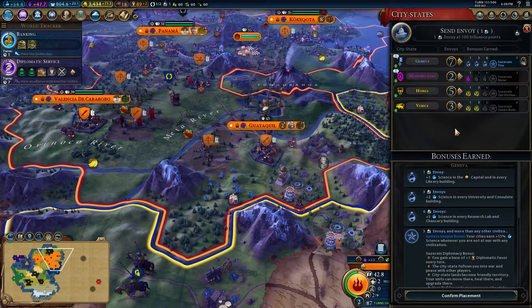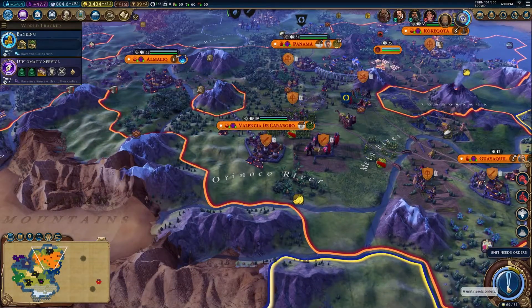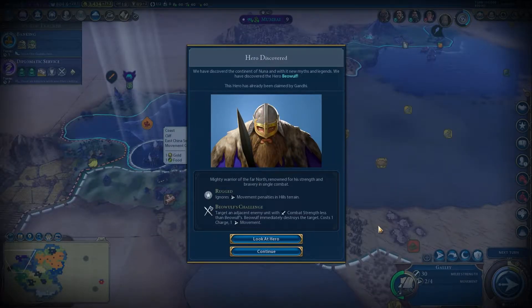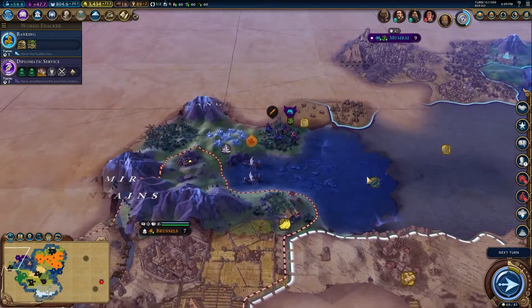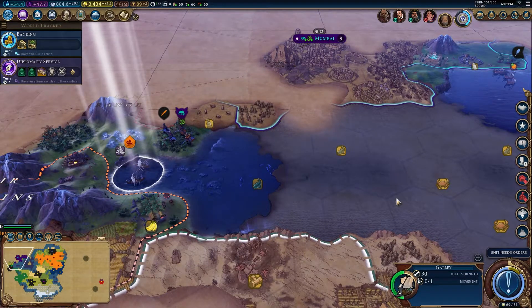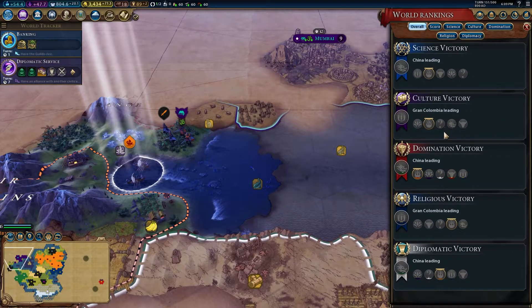We can send an envoy. Let's try working on Venice. And we've met another hero. This is Beowulf. Ignores movement penalties in hills. Target an adjacent enemy unit with combat strength less than Beowulf's - Beowulf immediately destroys the target. Interesting. We've met Brussels now as well. I might just put that guy on all to explore. I know there are a lot of barbarians around. There is only one leader now that we haven't met yet.